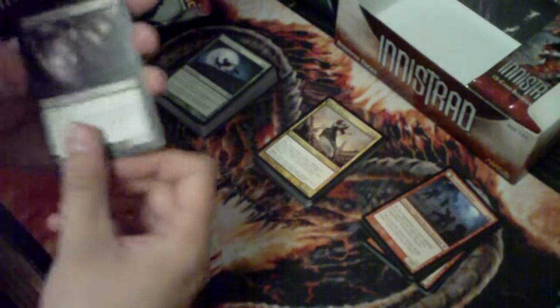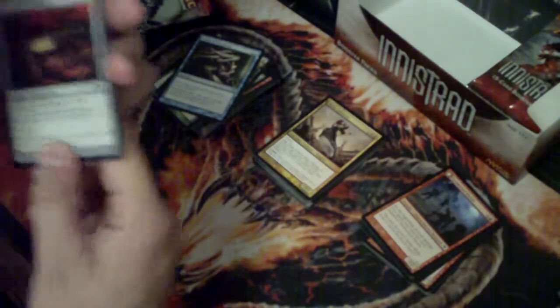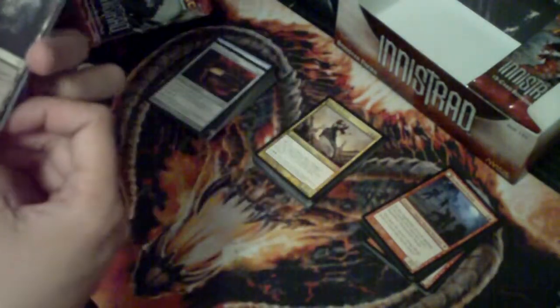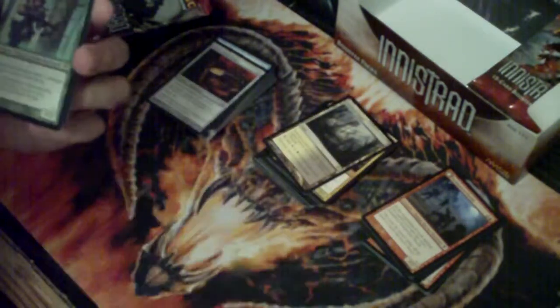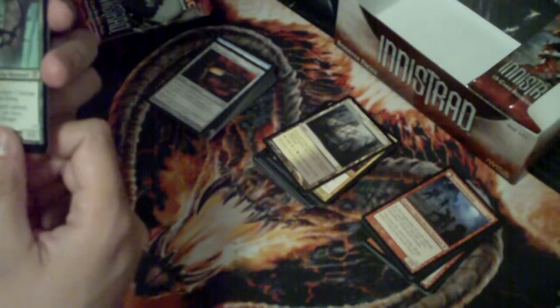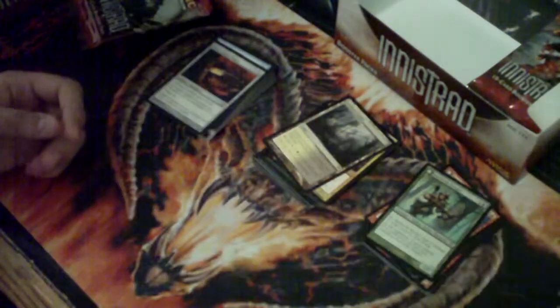Got a Bitterheart Witch, Grasp of Phantoms, a Silver-Inlaid Dagger. And the rare is Isolated Chapel - sweet, black-white dual land, my two favorite colors for EDH. Don't know what it is about it. No foil. And a Daybreak Ranger. Land - cool Island.